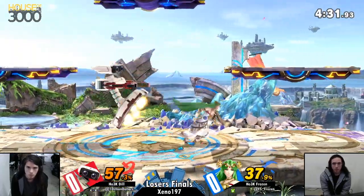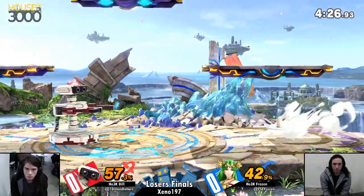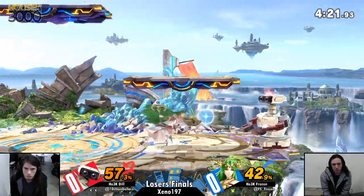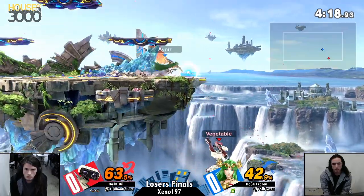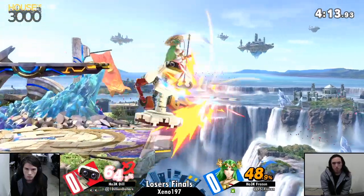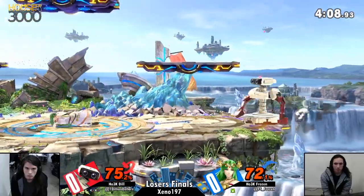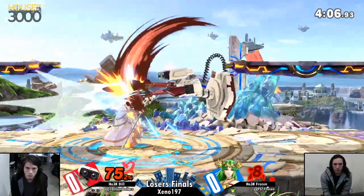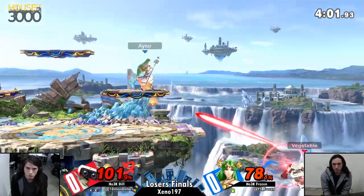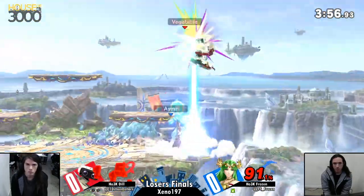Frozen is just not being able to capitalize on some of Dill's defensive options. Once he gets a good read-in, he's going to be dealing so much percent. He has to respect that move a little bit more — can't land a backhand out of parry. Nice, the beautiful mix-up again. As many of you know from watching Dill at Glitch and watching him in events in general, he has some of the best mix-ups in the game in terms of recovering from below the ledge. His jump mix-up with gyro, up air, back air — kind of pretty infinite. And he is not afraid to show them all to you.